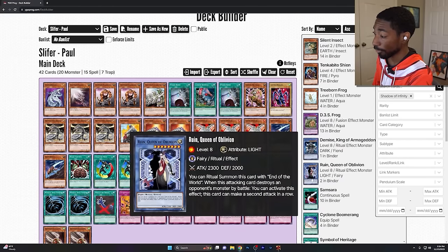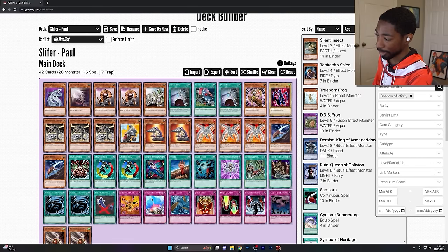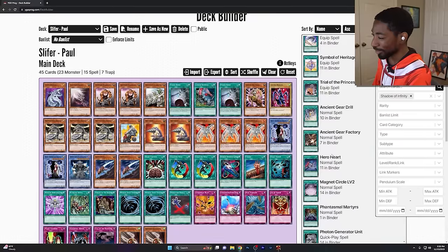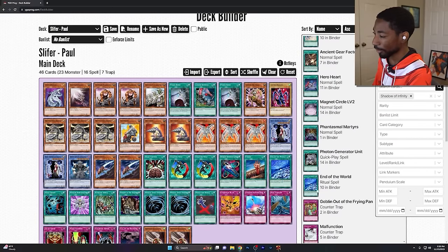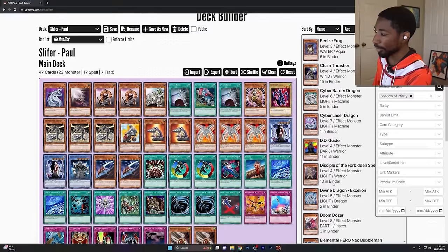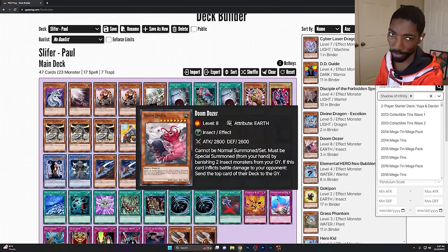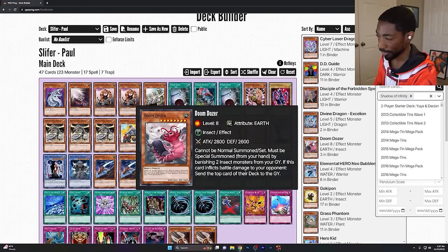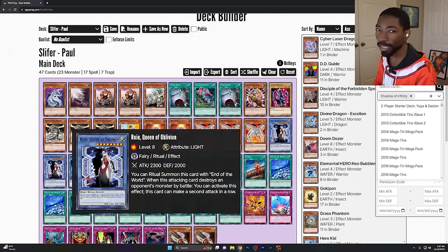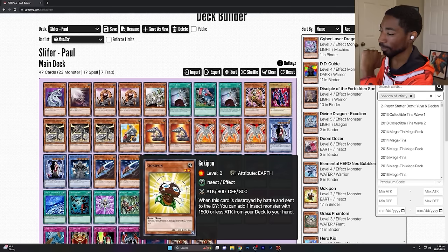I got Demise King of Armageddon and Ruin Queen of Oblivion, and I actually think these could be playable cards. They're both level eight, so I'm going to need the Ritual Spell — I'm pretty sure I pulled that. I want to try these out. We're going to throw them in. I know I'm going to regret this. We have End of the World. Because they're both level eight, and Doom Dozer is also level eight, maybe Doom Dozer could serve as ritual fodder for these guys. We just need better insects, and all we have is Gokipon.